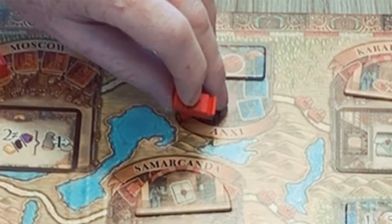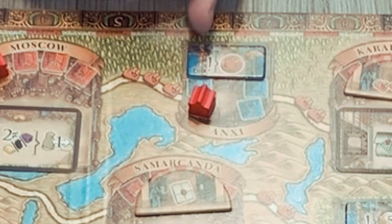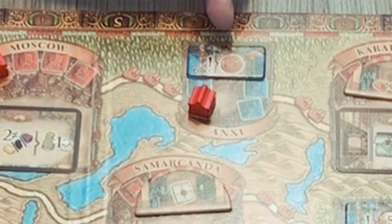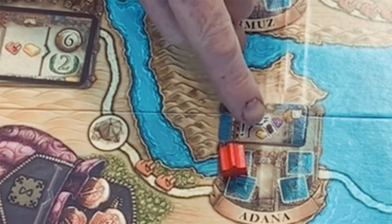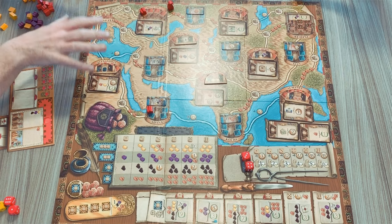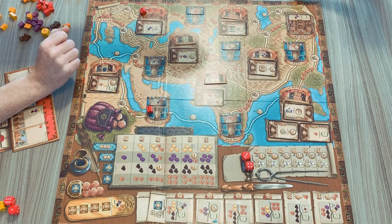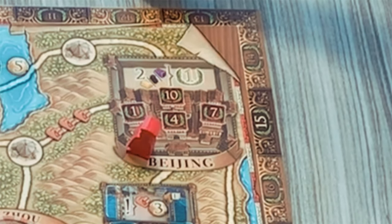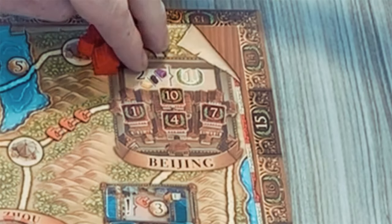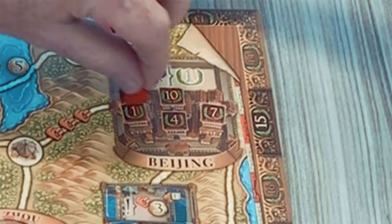If you travel into a minor city, you place your trading post and the exclamation mark means you always get that benefit at the beginning of every round. For instance, you might get one gift or two of any different resources at the start of every round. You'll be working your way around the travel map trying to visit the cities on your objective cards. The first person to reach Beijing gets 10 points, second gets seven, then four and one. At the end of the game you can also trade extra resources for one victory point each.